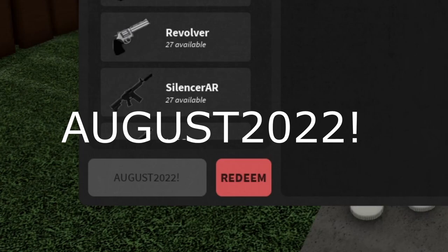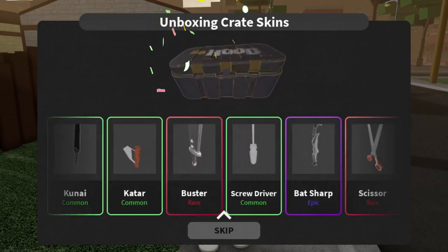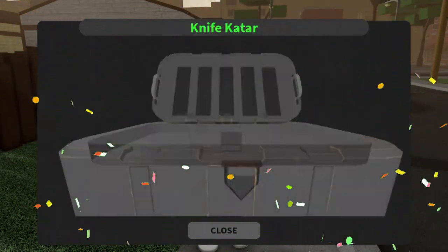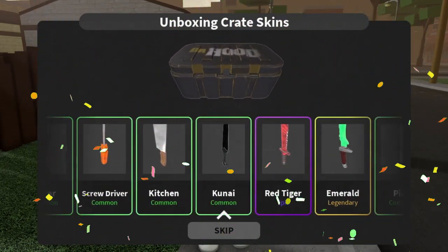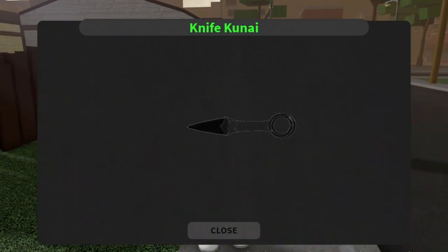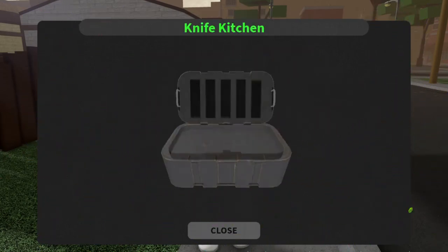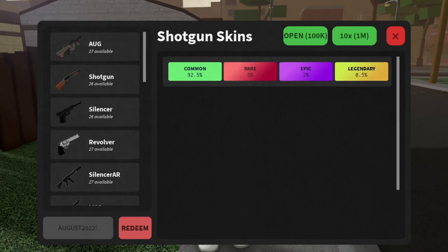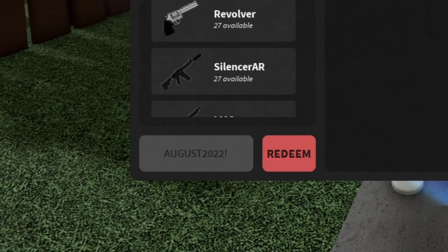Right now I have about nine hundred and fifty thousand dollars. I'm gonna go ahead and redeem this — let's see how much cash we get. Oh, this code actually gives you premium crates! No way! I'm getting a knife — these are new items from the update because we never had this before. Knife, knife, knife — this is like a ninja knife, a Naruto style knife. This is amazing, this is OP guys! We got another knife — a kitchen knife.